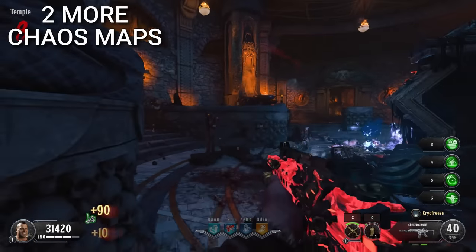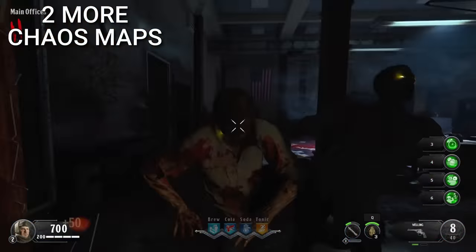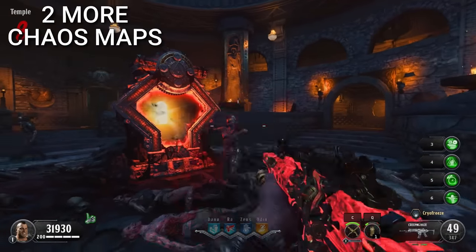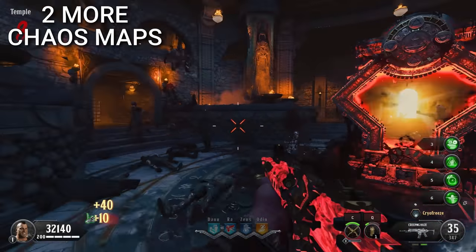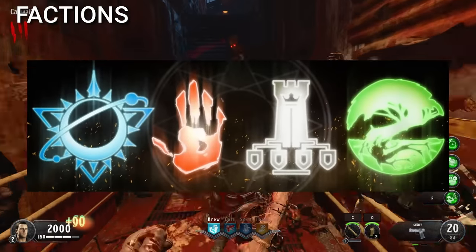Speaking of cut maps, in Black Ops 4 there were supposed to be two more Chaos story maps. One was called Morocco and the other was called Russia. There weren't many details about them, but having more Chaos maps would have been pretty cool.